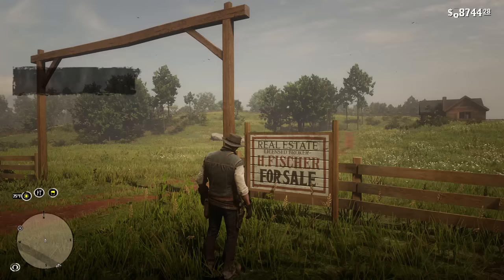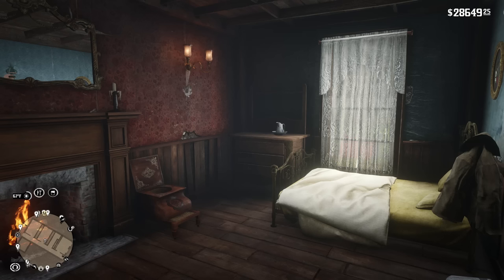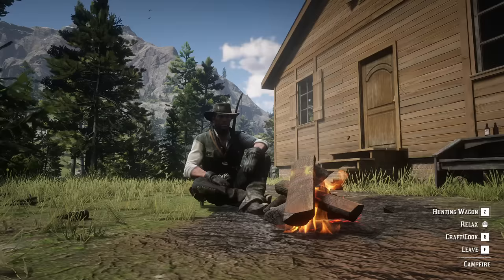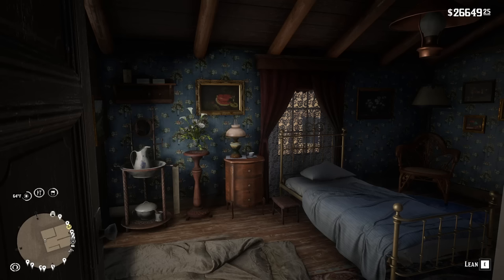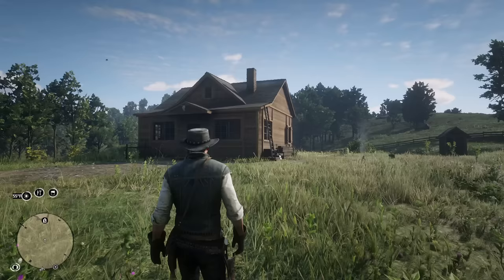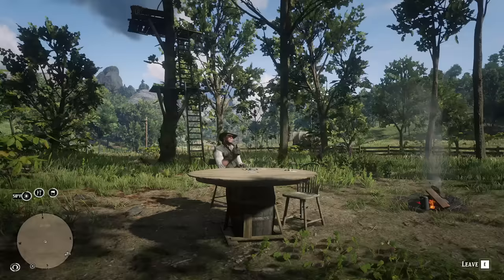Buyable Properties adds locations you can purchase and decorate as you please all around the map, which is really great if you finally want some peace and quiet. Keep in mind only the houses, not the apartments, are customizable and can only be purchased after the epilogue. Now you can live out the fairy tale of today's youth: home ownership.